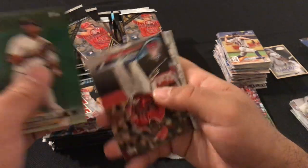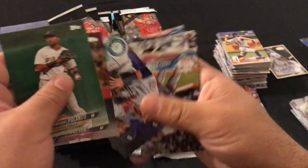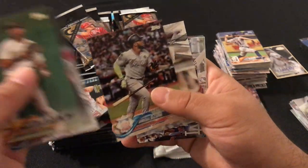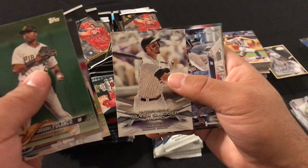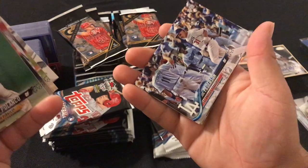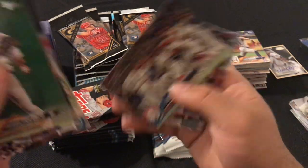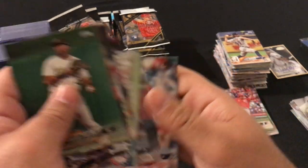We got Gregory Polanco, Justin Upton, Seattle Mariners, Marcell Ozuna, Nolan Arenado Silver Slugger Award, Jack Pederson, Texas Rangers Team Card, Jake Lamb, Zach Davies, and Ricky Nolasco.